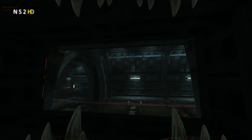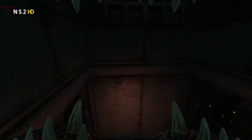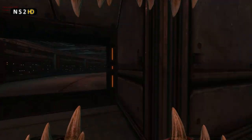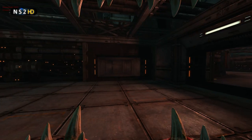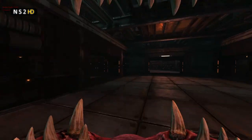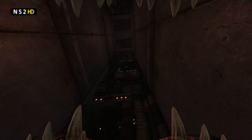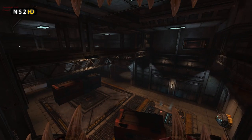Coming back out into Tram Tunnels. One thing about vents is they'll usually have the orange double dash and dot at their entrance. That's a visual cue that NS2 uses art-wise to direct players towards where the vents are. All these vent entrances have that double dash dot to let you know it's a vent entrance and you can run around in there.